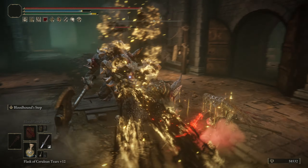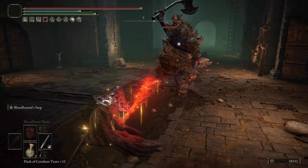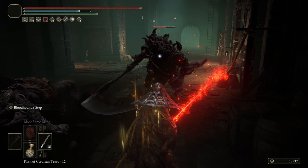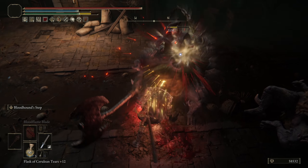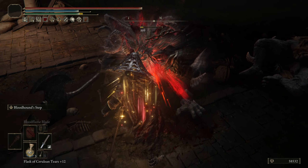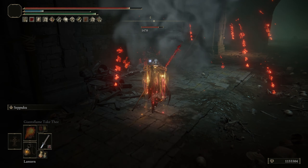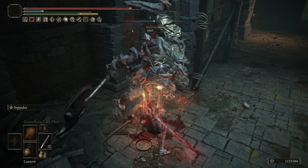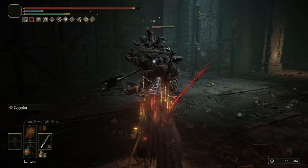With each different build I'll tell you the Ash of War and what affinity I have it set with. The Katana I'll be using for this video is the basic Uchi Katana that you get when you start the game as a Samurai, or you pick it up in the Death Touch Catacombs. A video link detailing how to get the Uchi Katana will be linked in the description and also at the end screen of this video, along with other Katana builds, so make sure you watch until the end.